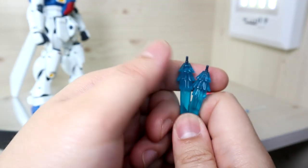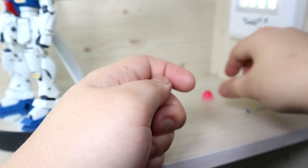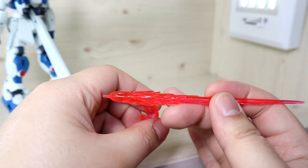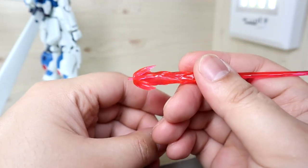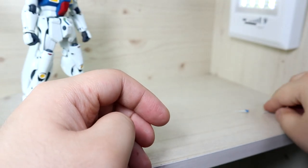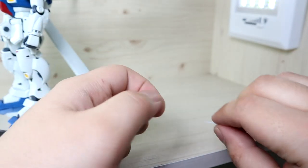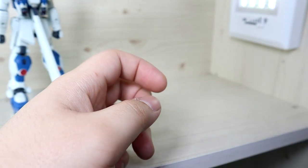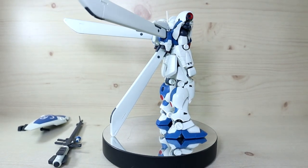The thruster effect parts can be attached to the backpack or any thruster parts. We also have additional firing effect parts — some beam effect parts can be a little boring to just attach to the rifle, so they give you this burst fire effect part, which is pretty effective and also works on the beam saber. And thank goodness they give you a spare antenna and a spare V-fin, since those are the most fragile parts in any figure or gunpla.